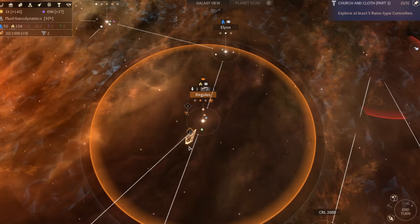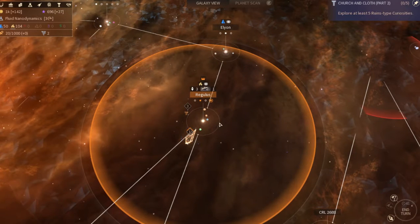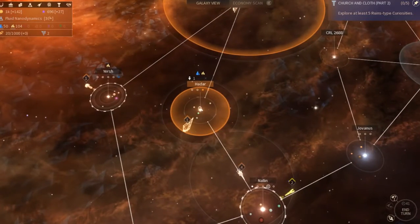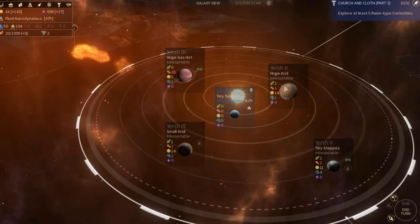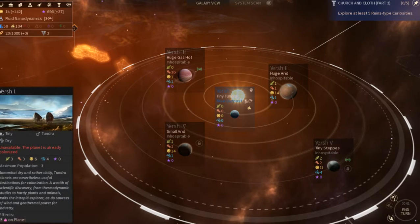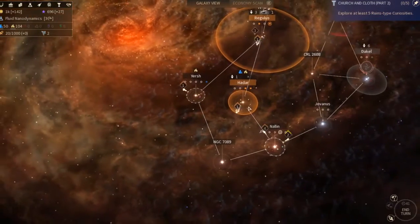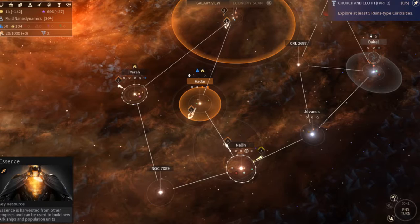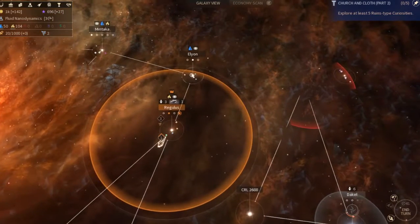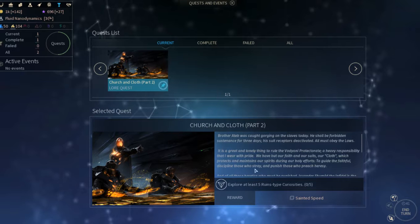Hey everybody, welcome back, it's Captain Casey. This is part four of our playthrough as the Vodiani. I was actually able to play a couple other games just as practice to wrap my hands around where we were going. Last time we had successfully taken this from the Cravers and we're actually on our way to take care of an outpost over here.